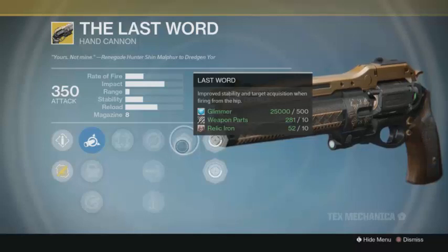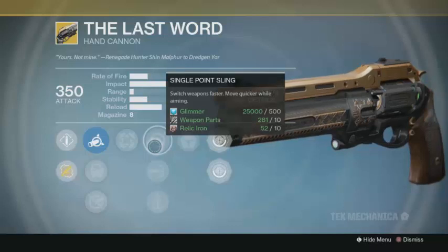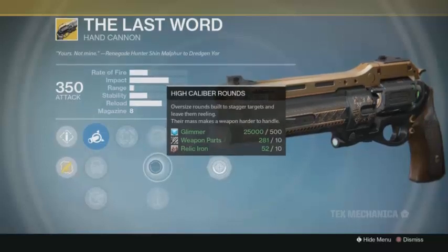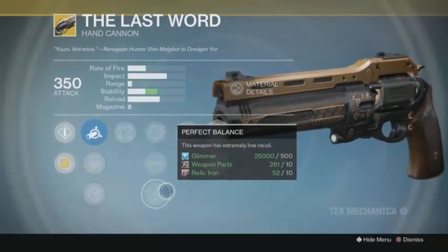If you're a sniper player, my recommendation is to have a sniper on your secondary and the Last Word on your primary. Snipe from a distance, and if someone gets too close, switch to the Last Word and fire into them. The selectable perks are Single Point Sling, High Caliber Rounds, and Perfect Balance. I recommend Perfect Balance so it stays on target and doesn't move at all.